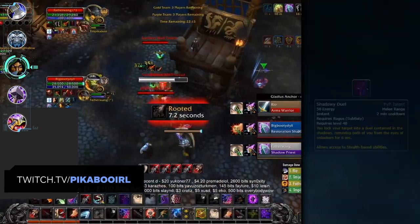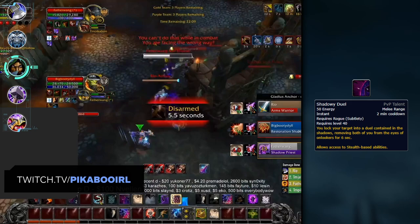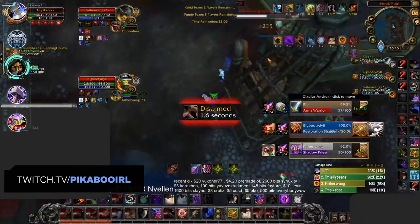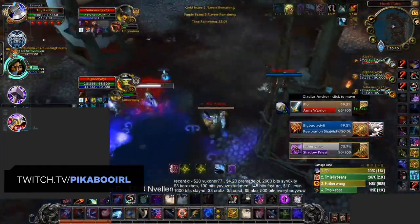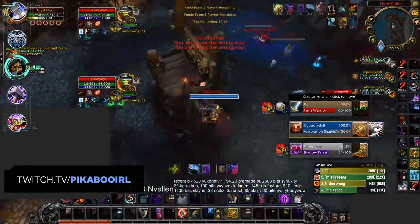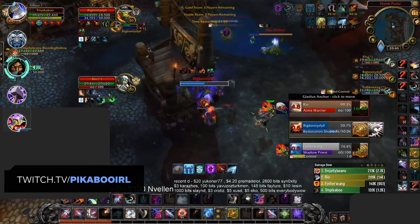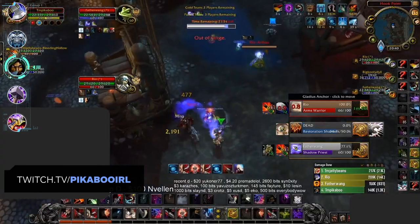The front-loaded burst is made even better with multiple control options. Cheap Shot and Kidney Shot are used during every burst setup and can be followed with Blind, Smoke Bomb, or Shadowy Duel for increased pressure. Overall, the nerfed Sub Rogue is still a huge threat in 3v3 and will continue to be powerful due to its synergy with other specs. If Frost Mage, Arcane Mage, Warlocks, or Hunters are buffed in the near future, Sub Rogues will passively remain one of the best melee DPS in Shadowlands.